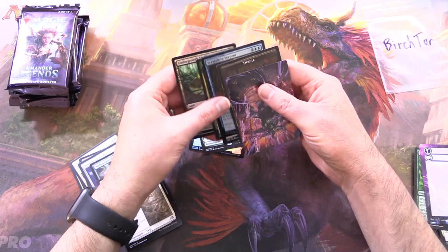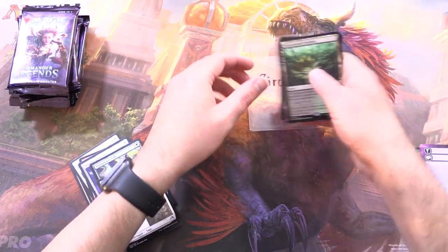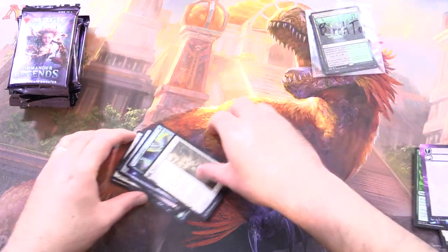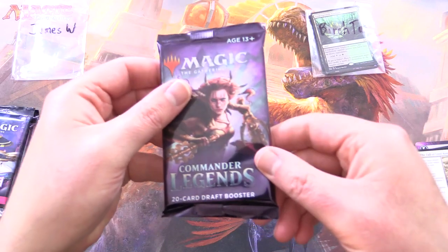I'm going to say Commander Legends is in the lead so far with the Undergrowth Stadium. Enjoy the pulls there, Birchtar — and James has a huge stack of packs here.